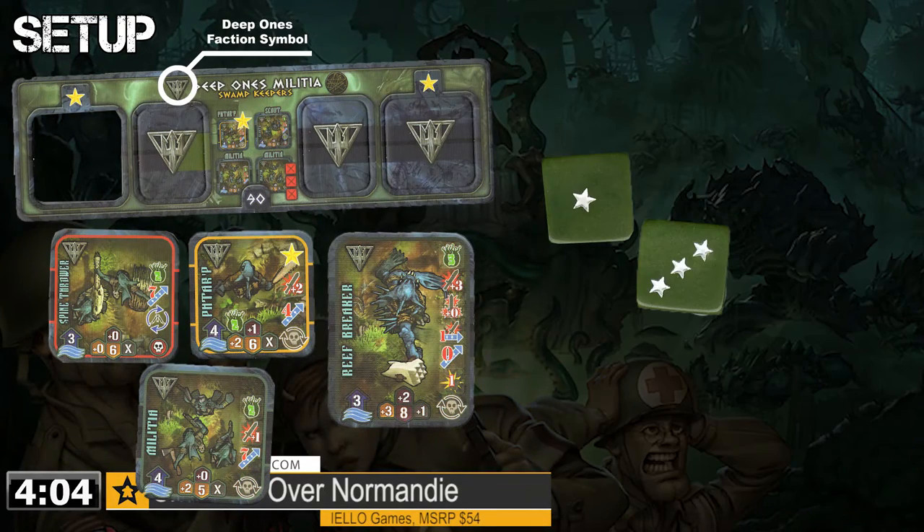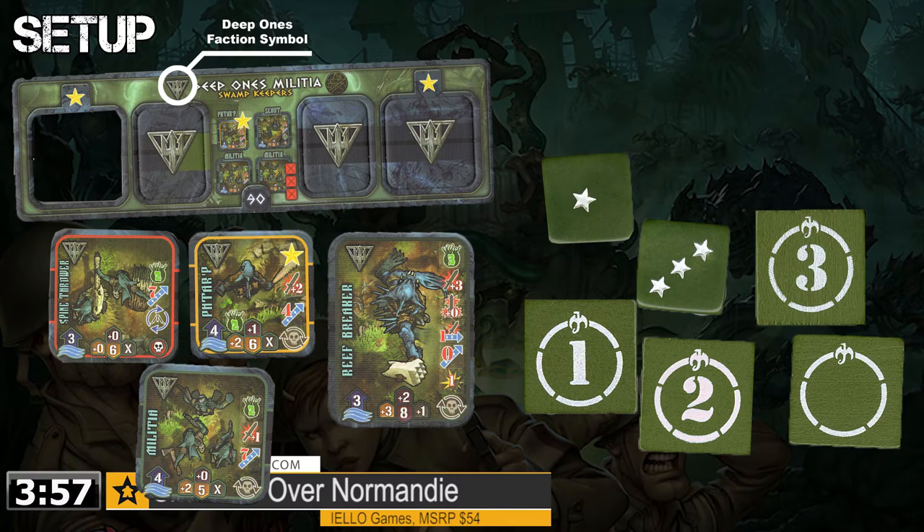The units and equipment come in fairly chunky chit board punch-outs, which created a very elegant presence — considering, after all, it is chit board. You also get your dice, your order tokens, and your deck of cards.